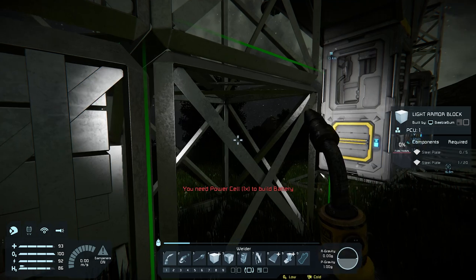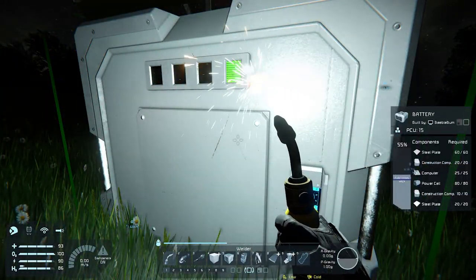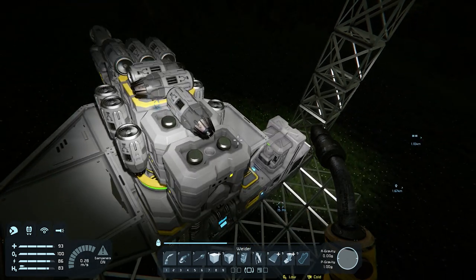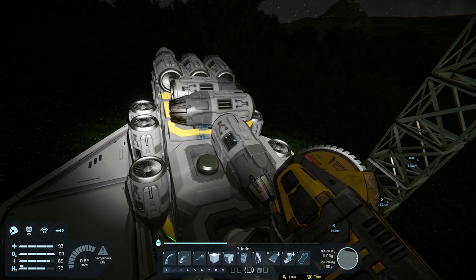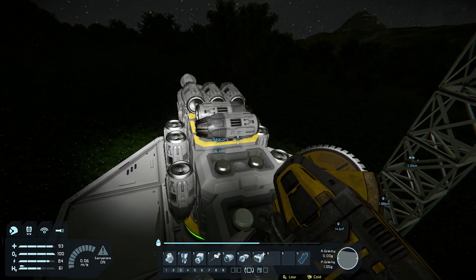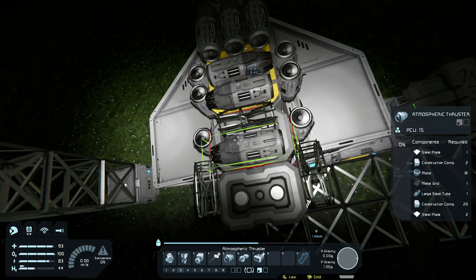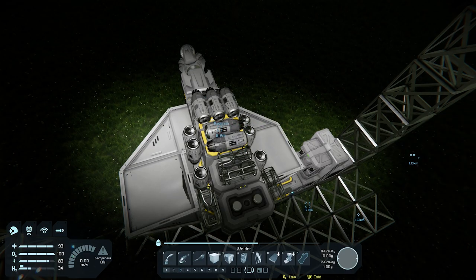With that done, we can jump out and continue building the base battery. We need one more battery and this one is done, which means we can grind away these pillars since the battery is now supporting the pylon. I also want to add two more thrusters on the side and two on the top. I'll grind the old block away and build one thruster on each side, plus two on top — one to the left and one to the right. This is now completely set up for much easier control. Let's weld everything up.